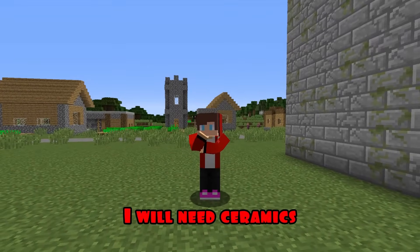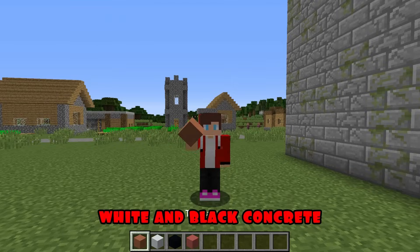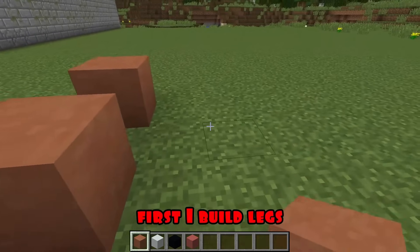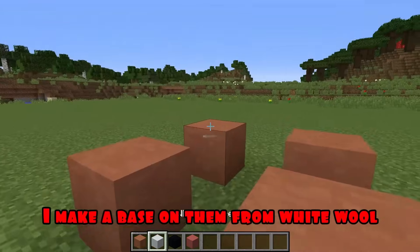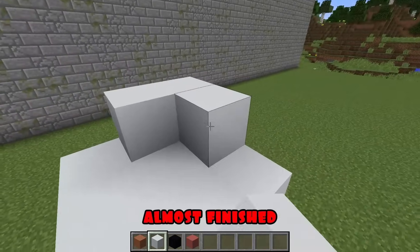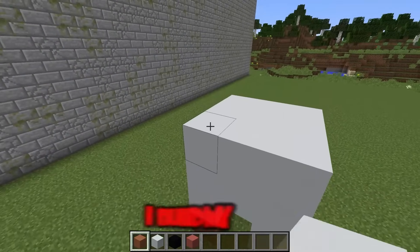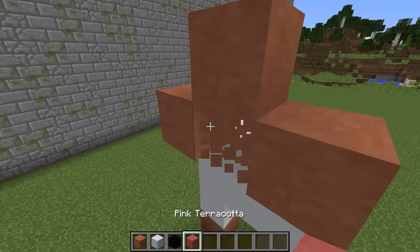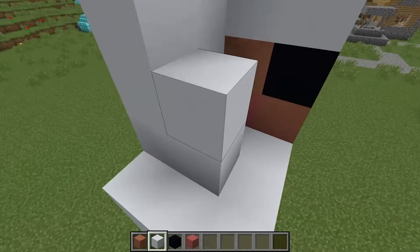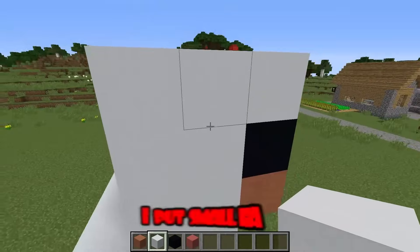Round one. For the first round, I will need ceramics, white and black concrete, as well as red ceramics. First, I build legs. I make a base on them from white wool. Almost finished. I build my head. I make a nose and black eyes. Finishing the frame, I put small ears.